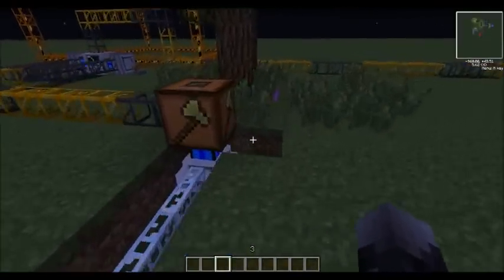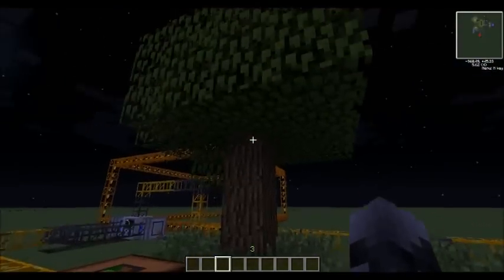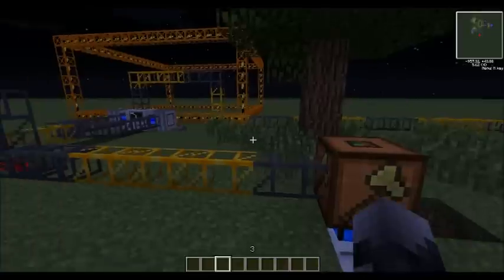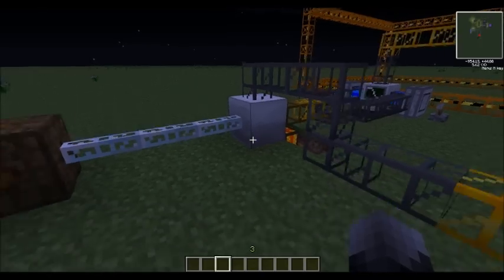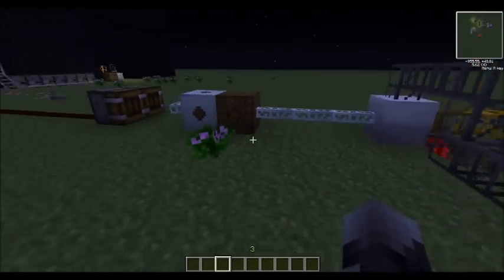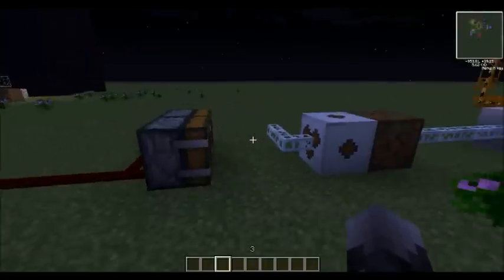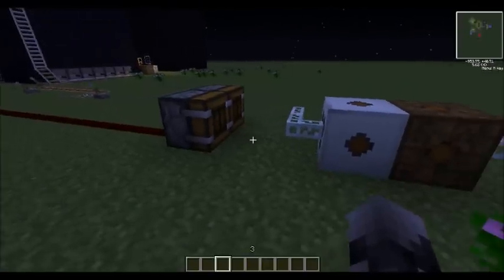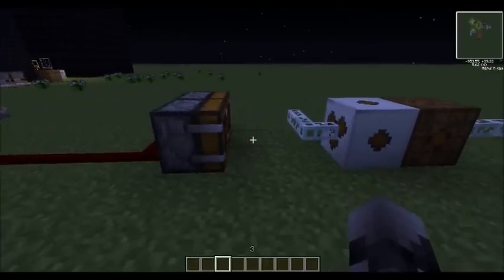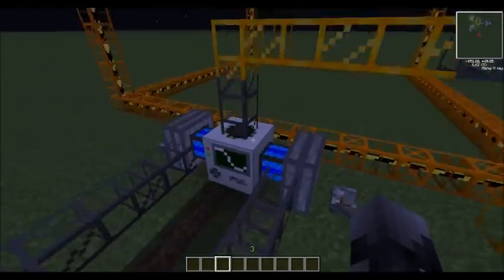That will power this logger here, which will cut down this tree, and then that wood will be transported along to this electric furnace, which will create charcoal. This electric furnace is powered by these two deployers here, which will deploy another two high voltage solar panels.